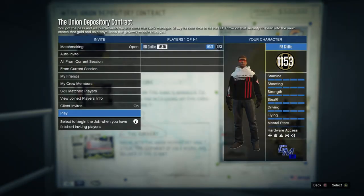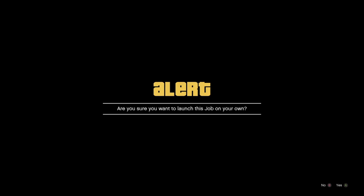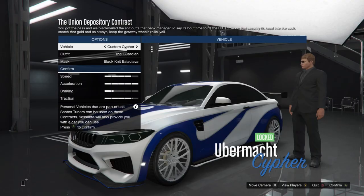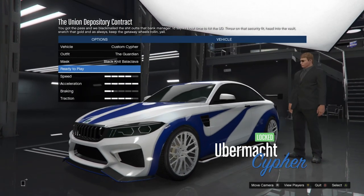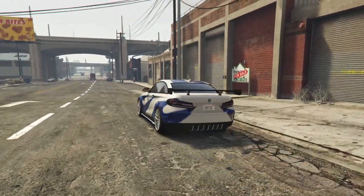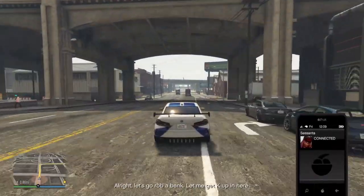The loadout I highly recommend is the Hustler for the assault rifle — I don't really know why you would want to use anything else — and buying body armor is probably a good choice here. The car you pick does not matter as you're only going to be using it for the drive over there because we have a different plan for the getaway. When the mission starts, just drive to the location where you pick the Baller up, get in the Baller, and then drive to the Union Depository.